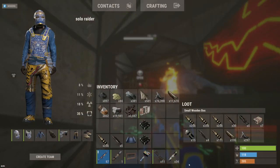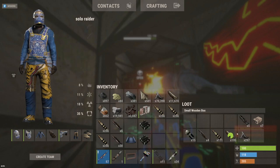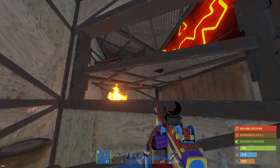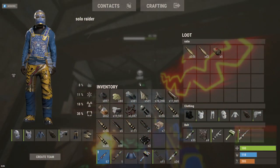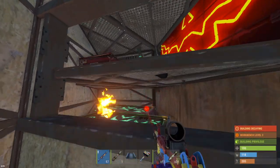Oh my god, let's go! 30 rockets! That's why you can't judge the TC for how much loot they're gonna have, because 30 rockets straight up on the first box. Let's go! See if he's got anything else - so glad he didn't lock these boxes. Nothing too good in there.